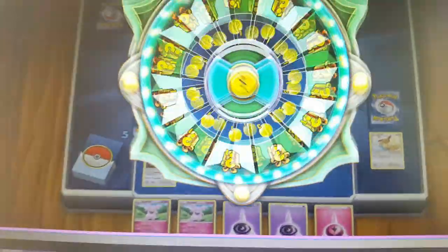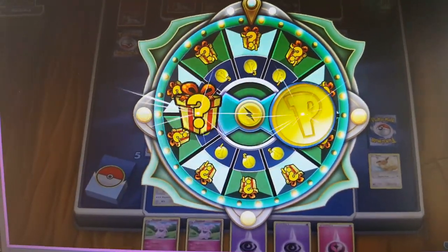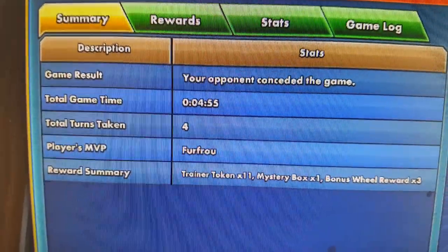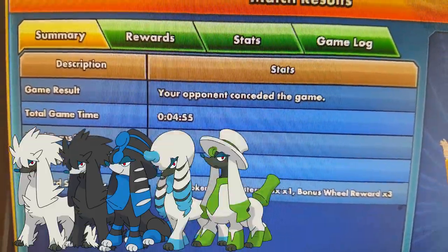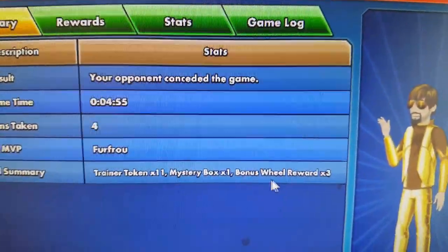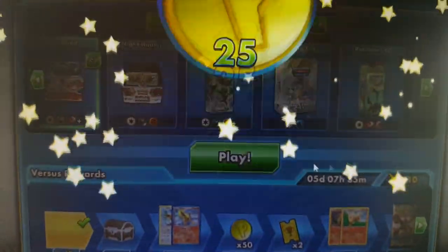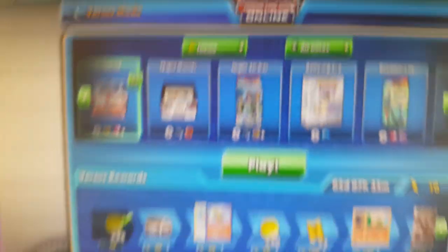He quit, so that's an automatic win. If you win the game, you get to spin the wheel and get a prize — I got three coins and a present. That's another way to win; there are four or five ways altogether. It'll show your stats: opponent conceded, took five minutes, four turns total. I won trainer tokens times 11, a mystery box, and bonus wheel rewards. I earned 25 coins, bringing me to 216 coins and 15 tournament tickets.